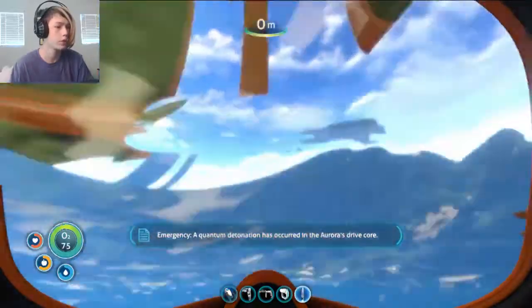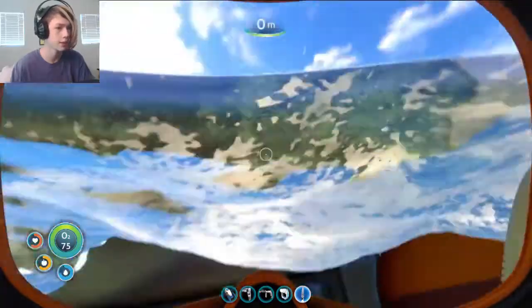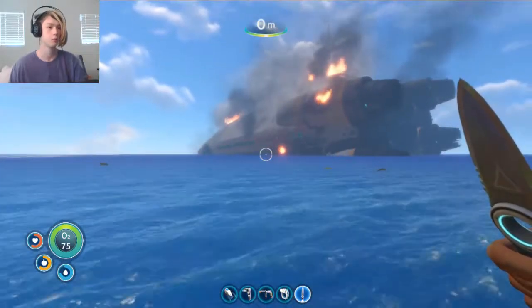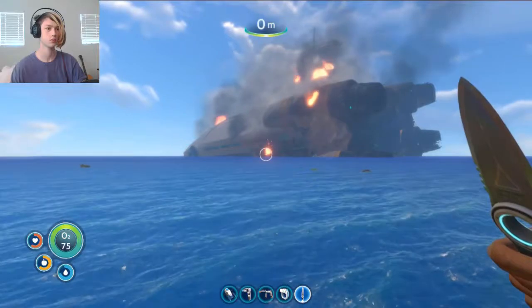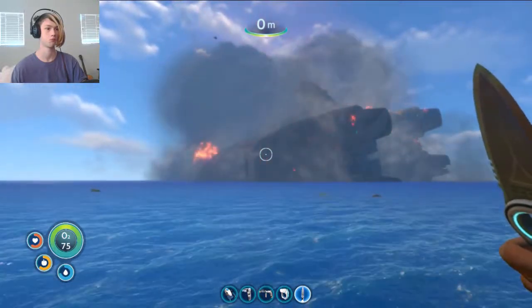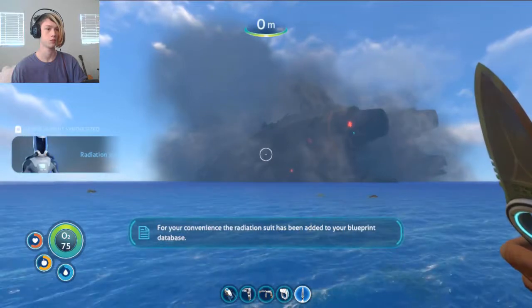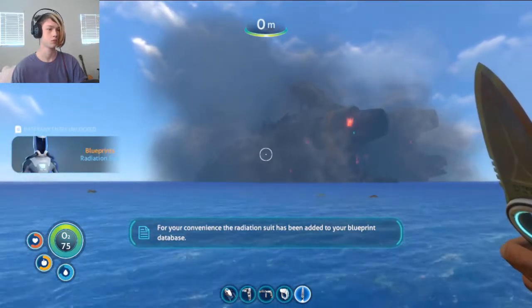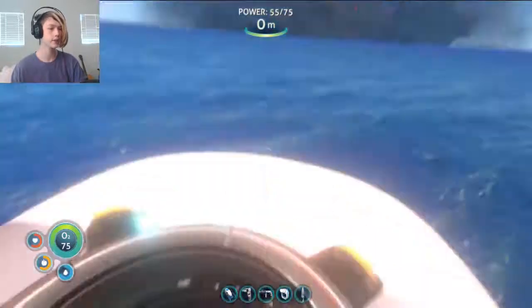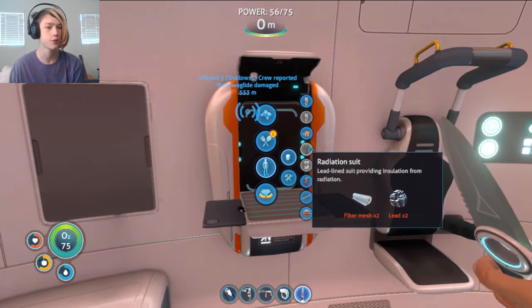What — a quantum event has occurred in the Aurora's reactor. Hang on, let me get up here. Where's the ladder? Let me climb the ladder. Okay then. What do we need for a radiation suit now? Personal equipment, radiation suit — we need lead.